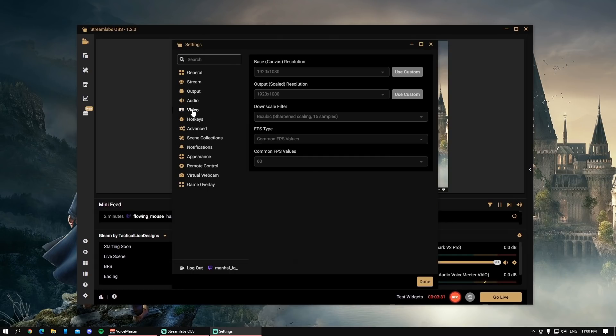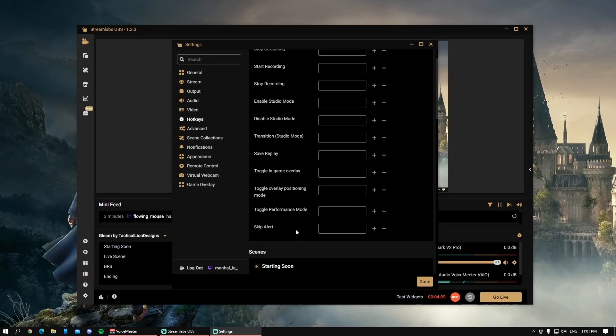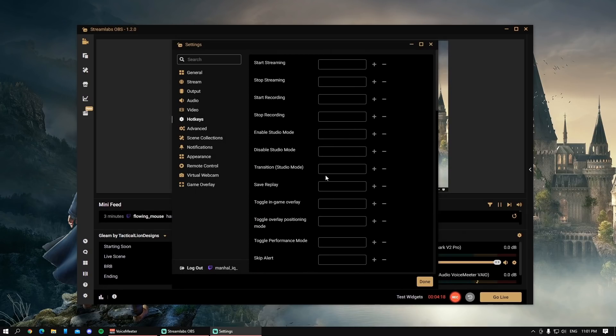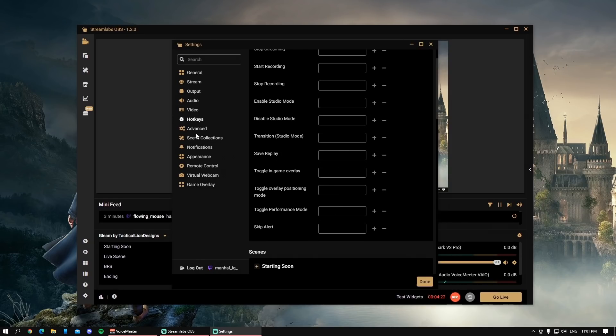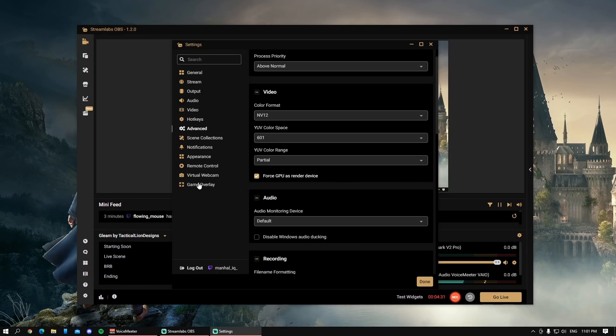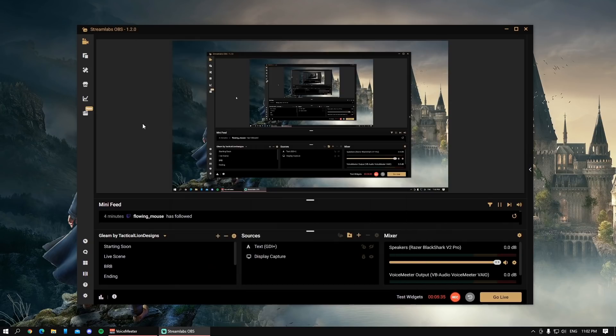For video settings, I use 1920x1080. I use common FPS values and record everything in 60 FPS because higher FPS makes my PC lag — I've tried fractional FPS set higher but it just lags, so I play it safe at 60. For hotkeys, that's completely up to you — the replay buffer hotkey is somewhere in there, you just set it and press it to save your clip. For the advanced tab, I'm not really sure what those settings are — probably streaming-related stuff.